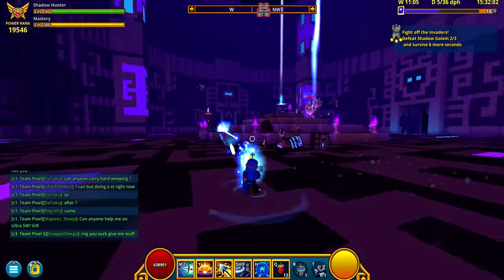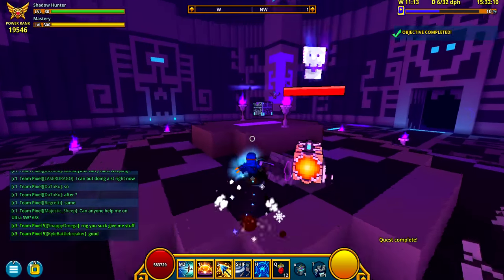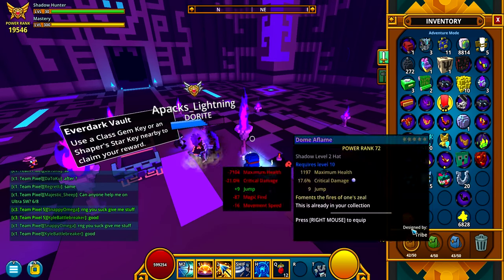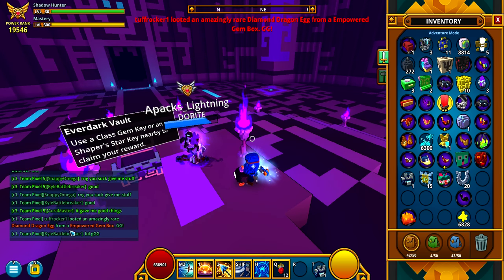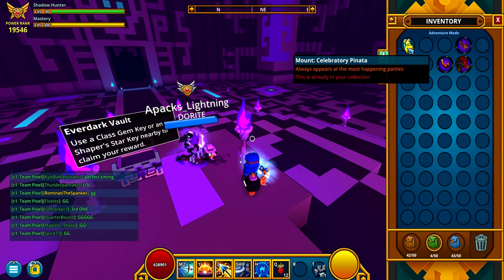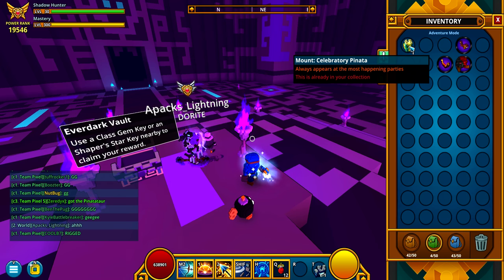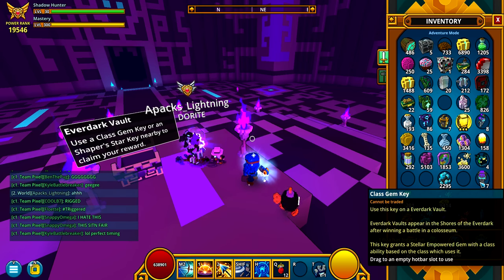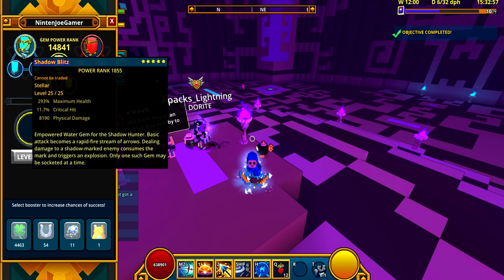Aren't these guys supposed to be dropping trophies? I swear the devs mentioned that somewhere. Anyway, that's going to be the end of this because I already got the Shaper Star keys and I don't really need to show the chest. I also got this item — I might give it away in a future video, or I might hold onto it and sell it. I also have seven class gem keys and I might actually go ahead and use those.